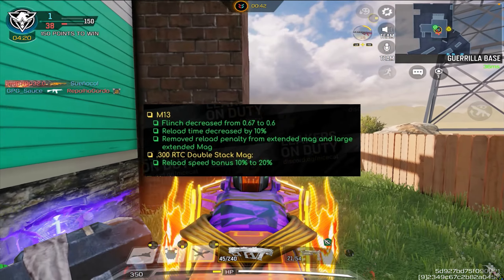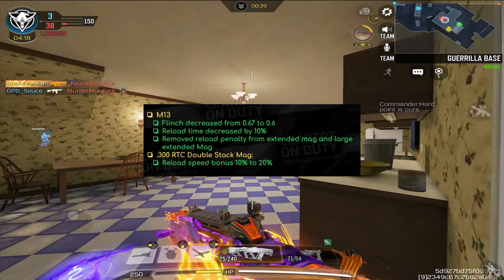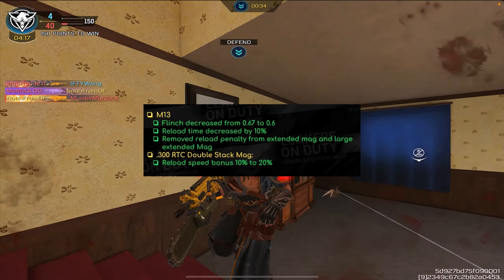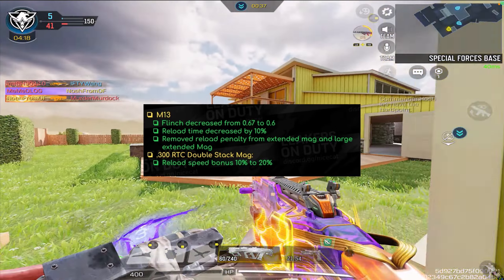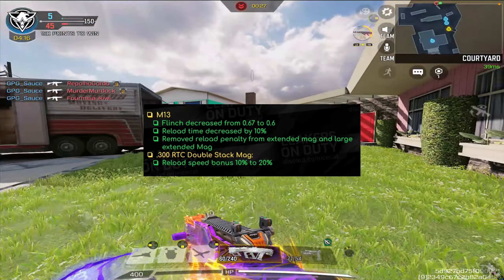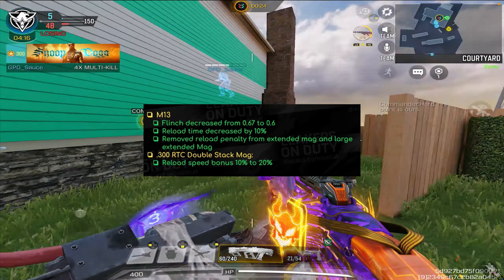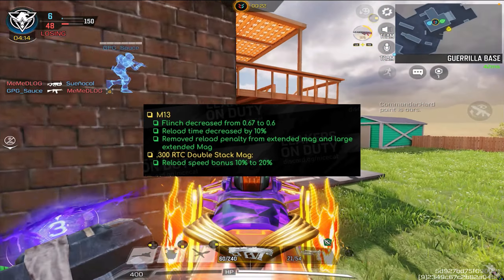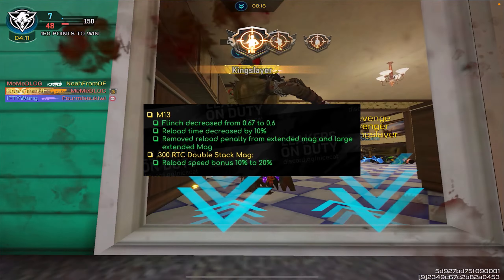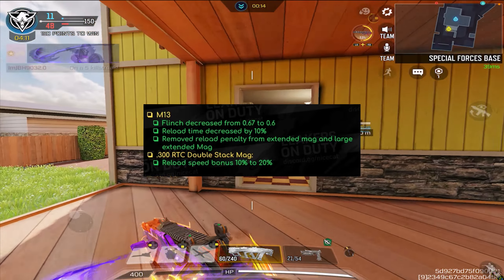As for the second change, it's the same thing with the M13 every time — they always increase the reload speed. But this time around, they also decreased the flinch. So when you do take some hits, you won't be flinching as much. The reload time decreased by 10%, making it a lot faster. This is the overall reload time without any fast mags, and they also removed the reload penalty for both extended mags — large extended mag A and B — basically all that is gone.